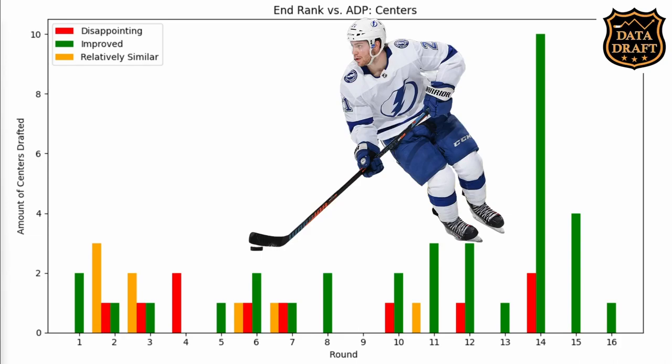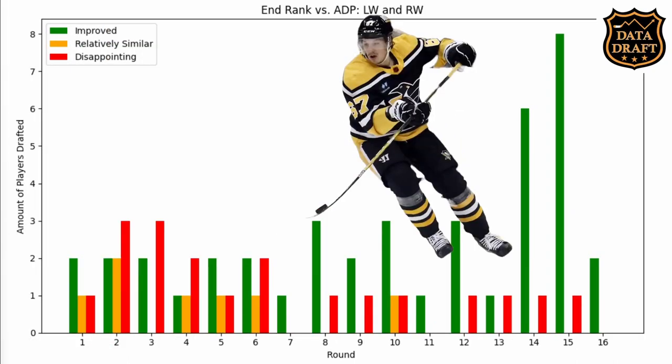What about wingers? Are there fewer productive wingers available that late? Looking at the same graph for left wingers and right wingers, more wingers are drafted in the top six rounds than centers, though there is still similar value in the later rounds — fourteenth to sixteenth. You can find wingers that exceed their draft position there. Ricard Rakel improved 114 spots from his ADP — the highest riser among non-center-eligible wingers. He was drafted 171st in the 15th round and ended up 54th overall.